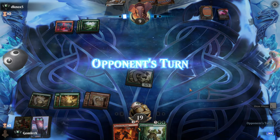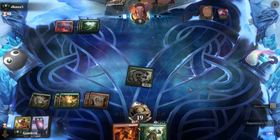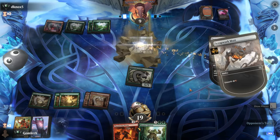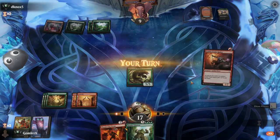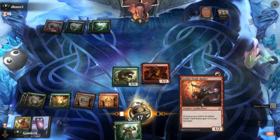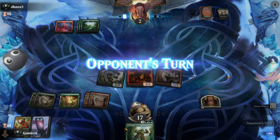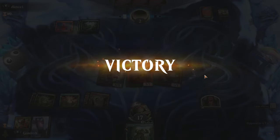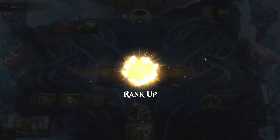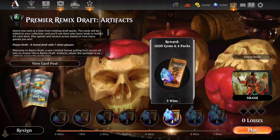They're down to one card in hand but have dealt with our biggest threat — the 6/6 that kept blowing up artifacts. If they've got powerful enough spells they could stabilize. Scrapwork Mutt helps dig for strong stuff — they discard an Epic Confrontation because they have no creatures to fight with anyway. Goblin Tomb Raider — can't play the Glutton this turn anyway, so get the haste damage in and put them to two. This is the least artifact-heavy deck I'll ever draft in this format, yet Goblin Tomb Raider is always a 2/2 haste for one — nuts. We are officially 5-0, in the money, leaving with more gems than it costs to enter.